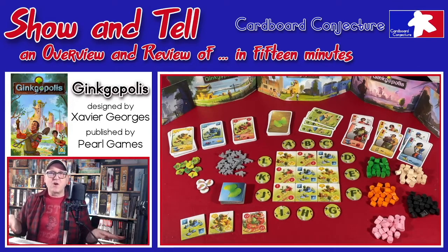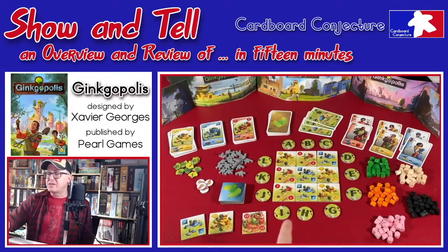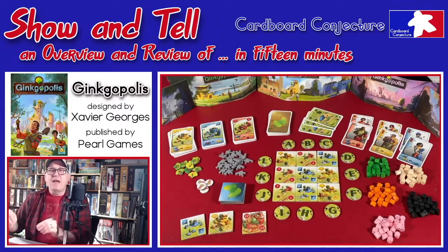Once you have these cards in your tableau, they motivate your direction for building your engine and asymmetry to gain victory points. The big area control aspect: when the game ends, you look at all the orthogonally connected, contiguous regions.